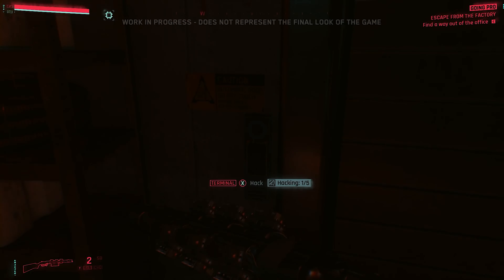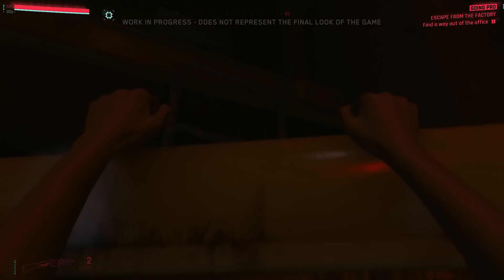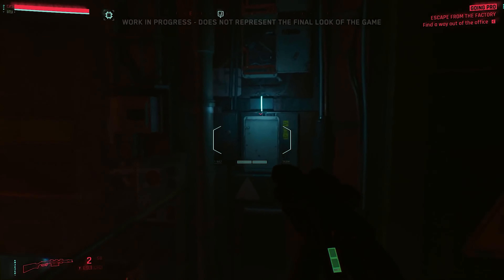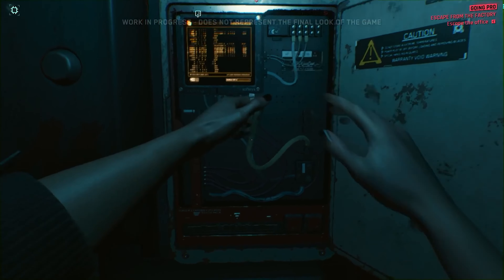Tech weapons also have an alternate fire mode that allows you to power up shots and deal more damage. There are several ways out of this room — like those gates, for example — but you'd have to be a skilled netrunner to hack into the terminal. Luckily, our engineering skills should allow us to disassemble the maintenance panel so we can get through the door.